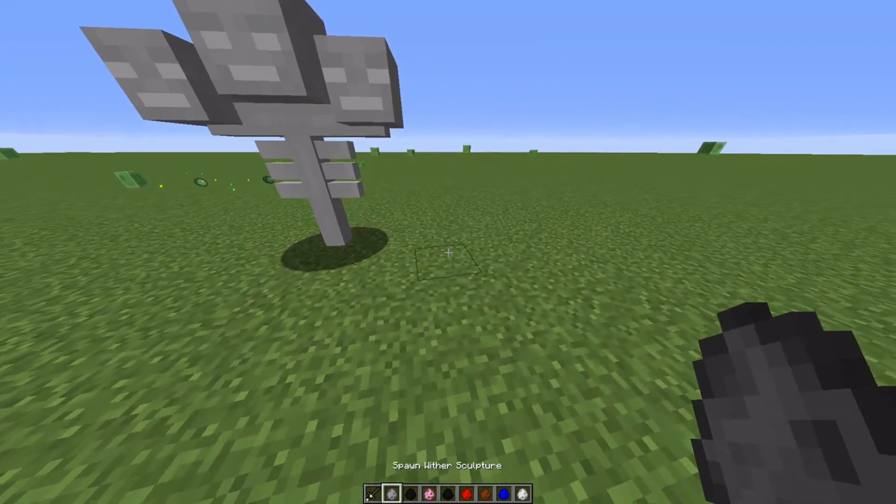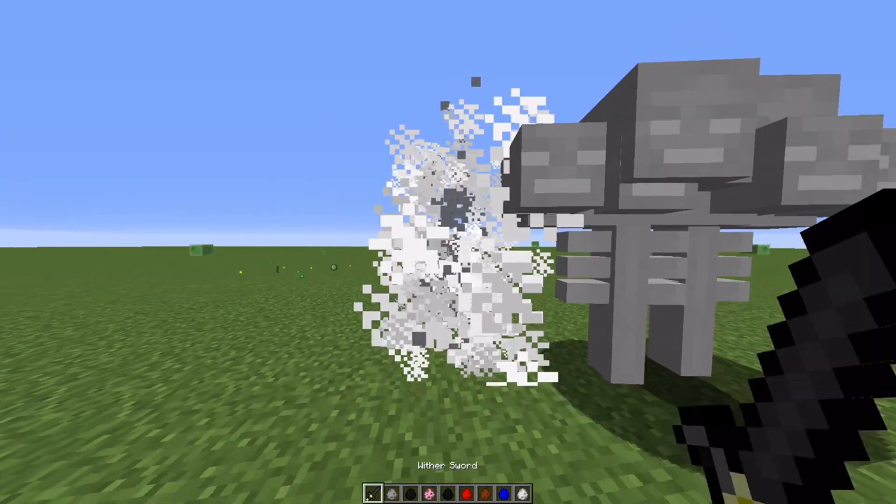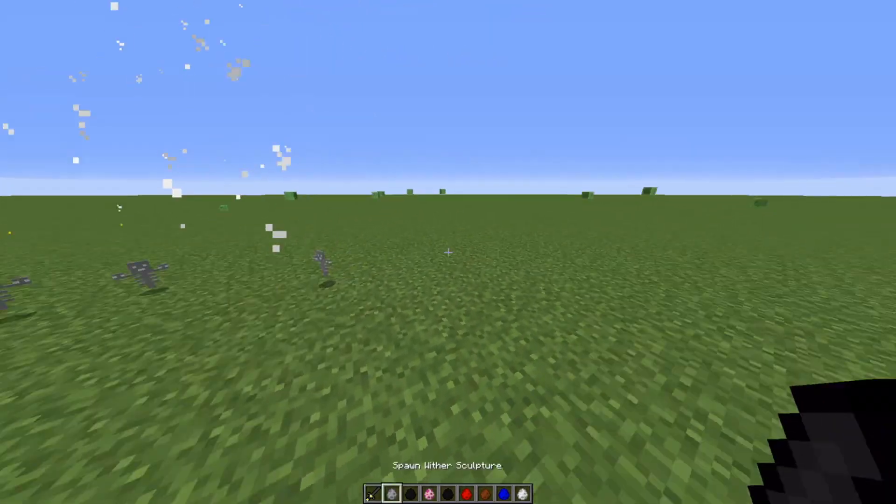Let's start off with the Wither Sculpture. This thing is just a statue — that's really it. It does drop you some items as well.